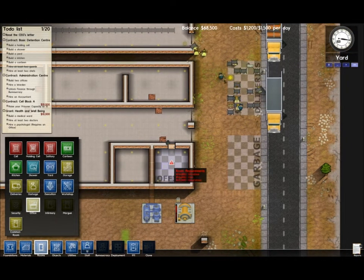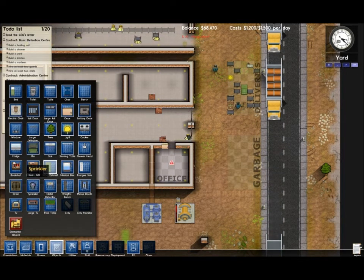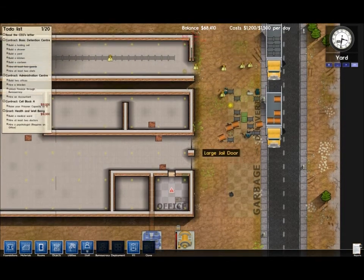I need an office desk, a chair, and a filing cabinet for this to be an official office. There's a filing cabinet, desk, and the chair. Perfect - then we'll go and fit them in. Look at all these supply trucks backing up. We're getting this all done in one day - that's my plan, to get it ready to accept prisoners within one day.